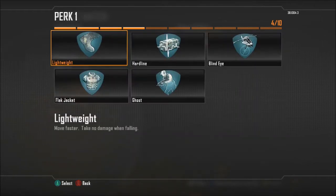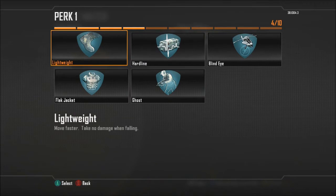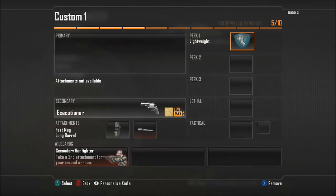Next for perk one, you have two options: you can choose Lightweight or Ghost. If the enemy team has been spamming UAV, go for Ghost. Personally I prefer Lightweight just so I can hunt down my opponents quicker. You don't want to be chasing your opponents for too long, because chances are they're going to run by an enemy and the enemy's going to see you, or run by a friendly and their ally's going to see you and shoot you.